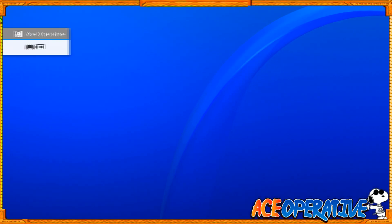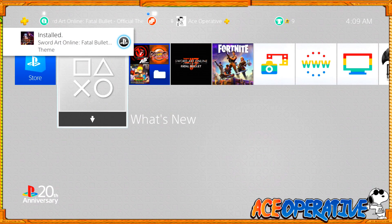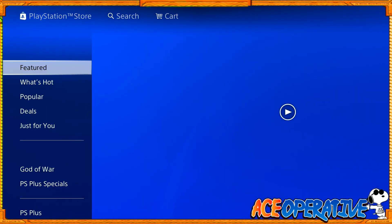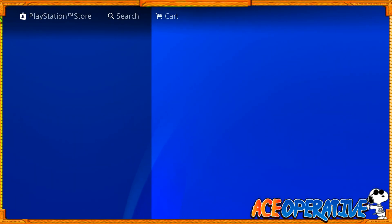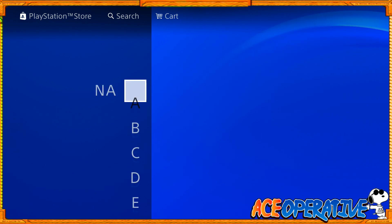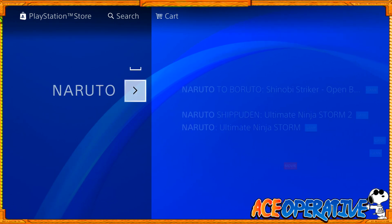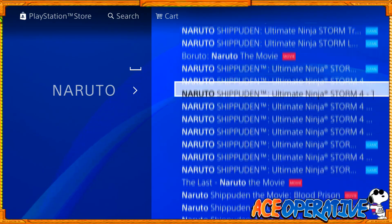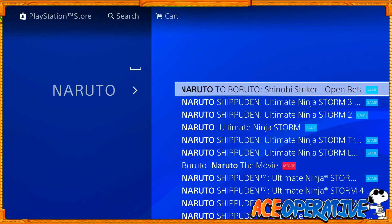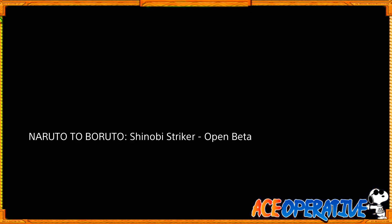What's up y'all, it's your boy Ace Operative. I didn't think I would need to make a video showing people how to download the beta, but yes, the open beta is now on the PSN store. Just note this thing will not work until February 23rd — for the east coast it is four o'clock PM Eastern Standard Time. The beta will start then and end around February 25th.